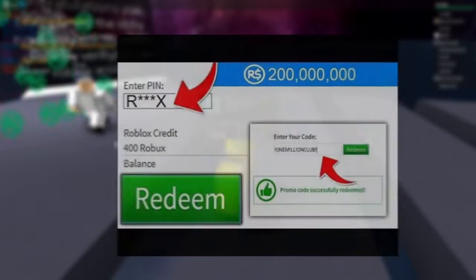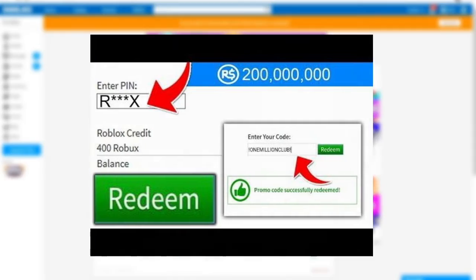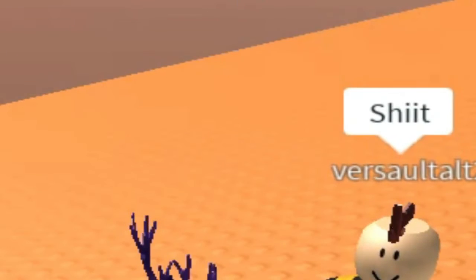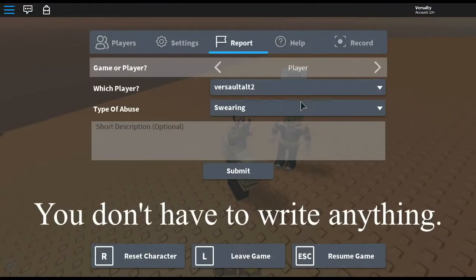Number 8: Promotional Codes. This technically isn't free Robux but it is still a very good deal. Often the Roblox website offers discount codes that you can use to buy Robux at cheaper rates. Some of these offers are actually a very good deal, offering up to 70% discounts, and I don't think there is anyone out there who doesn't love a good bargain.